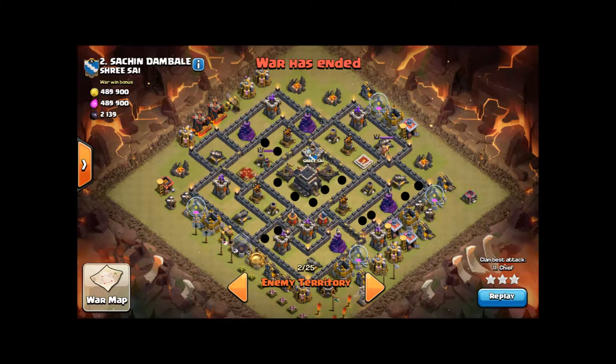Here is a diagram of where all the potential bomb spots are. The black dots represent, of course, the bombs. You can see there's a ton in the core and then upper left by the Queen, bottom left and right, as I said before.